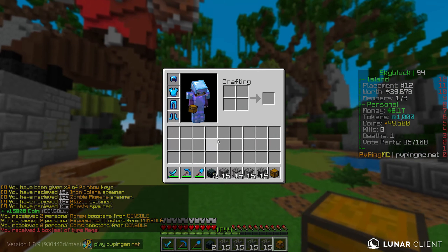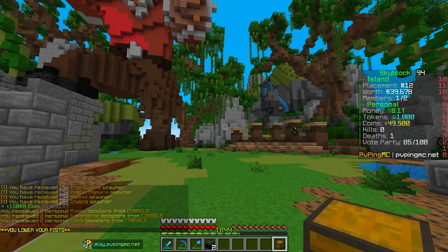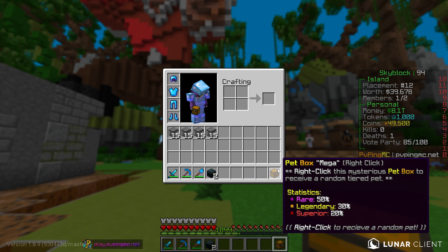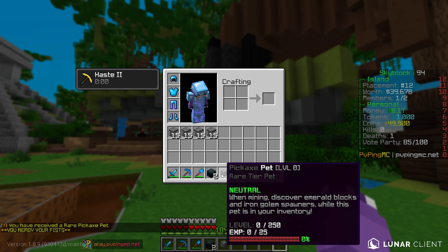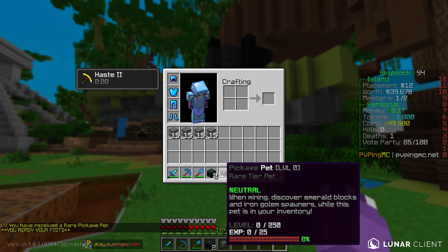I'm really excited for today's video. As always, we are doing a little giveaway. Last episode we gave away an admin crate, but today they just recently announced these Thanksgiving bundles — they come with two monthly keys, two monthly crates, autumn keys, rainbow keys, and a ton of really cool things. I'm going to be giving away one of the brand new Thanksgiving bundles. All you have to do is leave a like, subscribe, turn on notifications, and comment your IGN and how much you're enjoying this season of PvPMC map one season one.